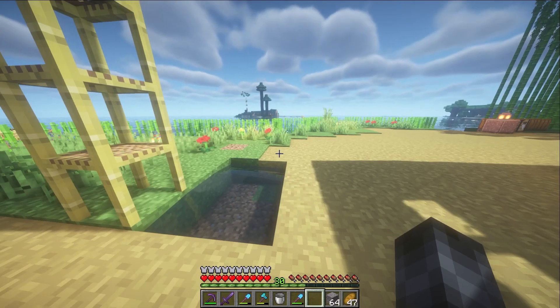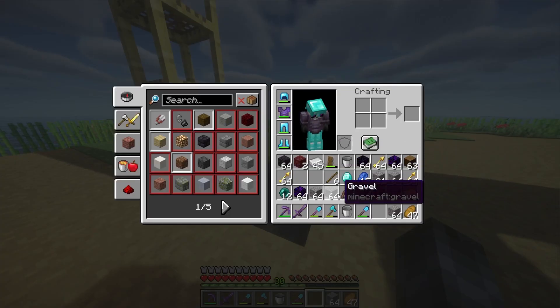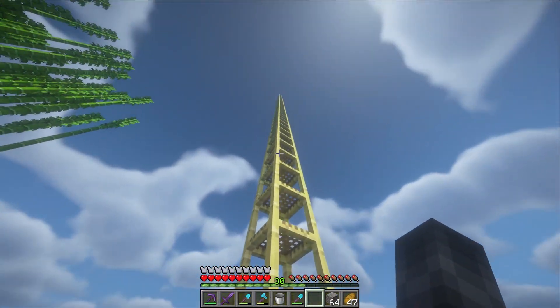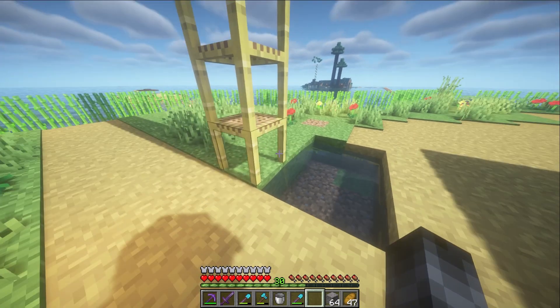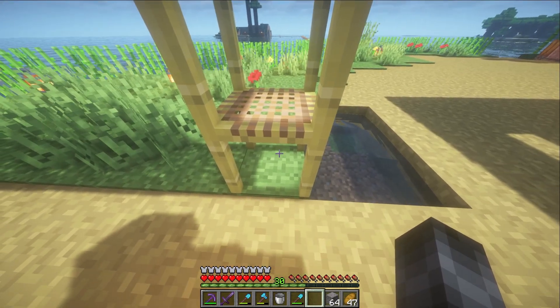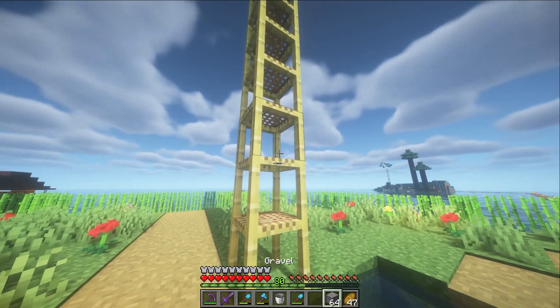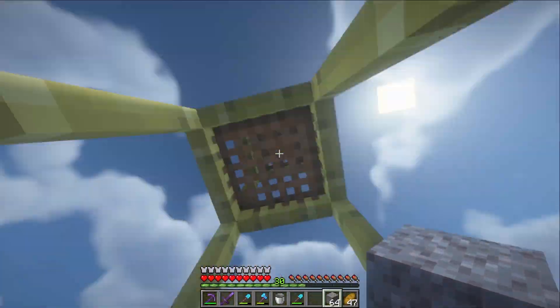Hi everybody, this is Zora. I found something we can do with our gravel to get some more emeralds. First off, you need a stack of scaffolding. To use scaffolding, you place one and continue placing on that one block and it will stack all the way up. You want at least 64, because each gravel stack is 64 blocks. So we're gonna get started and go to the top.